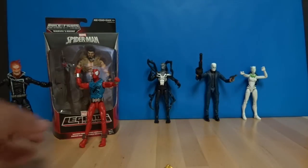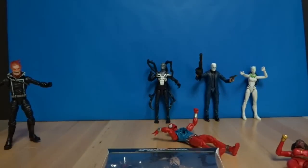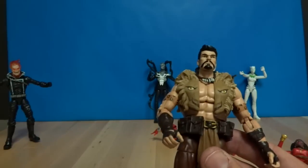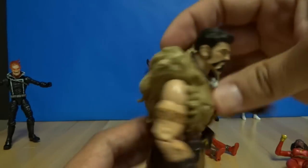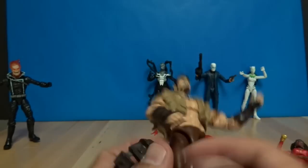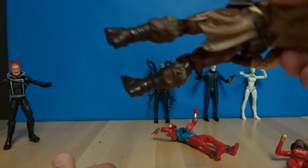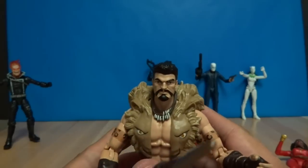Now let's move on to our last piece so we can build the Rhino — Kraven the Hunter. Here we go with Kraven, and I love how detailed these guys are getting. His belt moves, arms, everything — the necklace jiggles. Here's the back, which is a lion's head. The little belt even comes off if you want to put it on somebody else, which is really cool. These guys are getting so detailed — they're doing a great job, but they are $20 a piece. He's got skulls on his knee and comes with his hunting spear. And there's Kraven the Hunter.